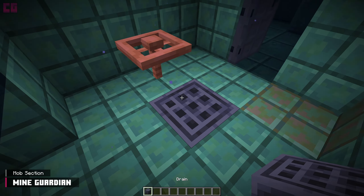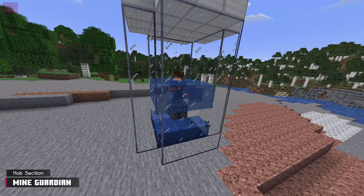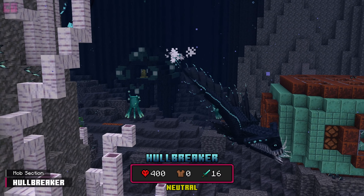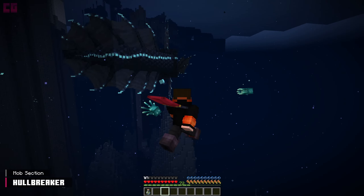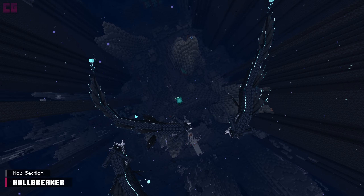The Drain Block is found in some of the Abyssal Ruins. When activated with redstone, it will push fluids through it as long as there is vacant space beneath. The Hull Breaker can be found terrorizing glowing entities anywhere in the Abyssal Chasm. Surprisingly, these giants are neutral, just as long as you're not emitting light. Hull Breakers will circle prey and rapidly flash before going in for a munch.